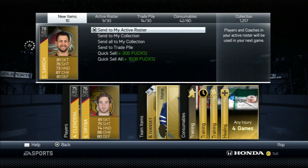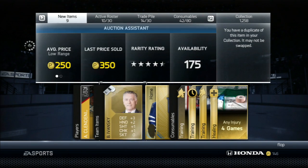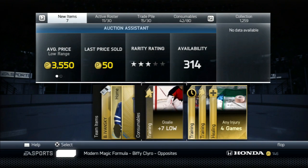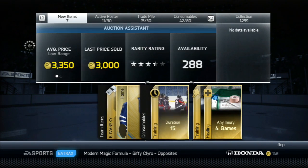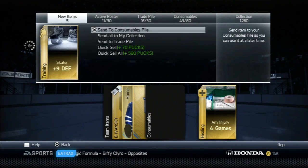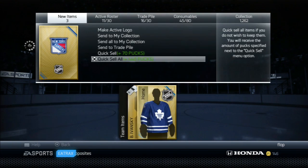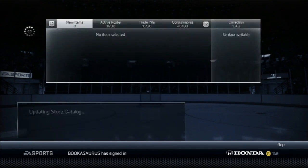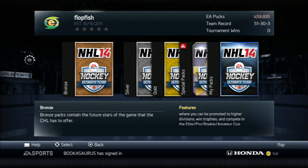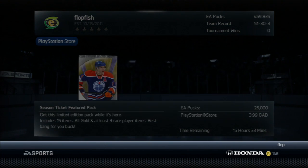Pretty much all the players in my trade pile are going to be ones I need to switch and put in the roster if I can actually use them. We got the goalie consumable — we'll send that to the consumable pile. 15-game duration — don't think I'm going to use that. Might as well stock up on a couple of injury cards just in case something does happen to one of our players. Two packs in. Let's open up another pack because I think three is a minimum before you can actually have close to a full team.